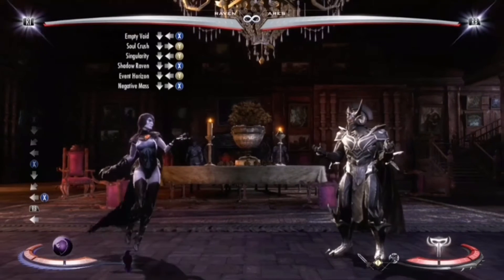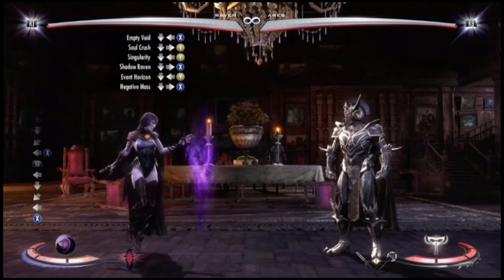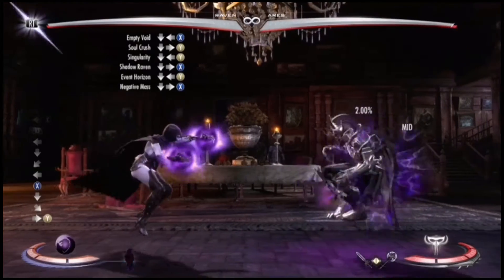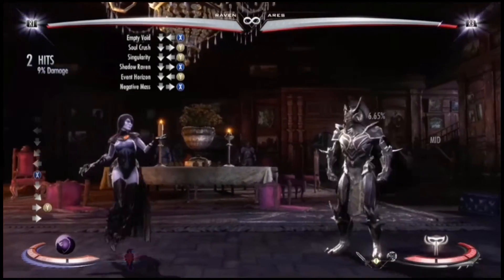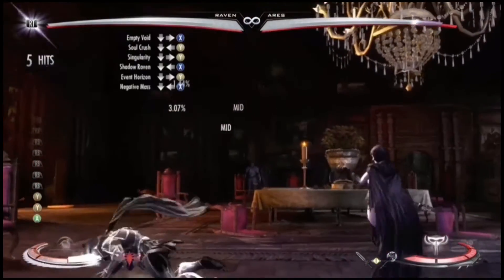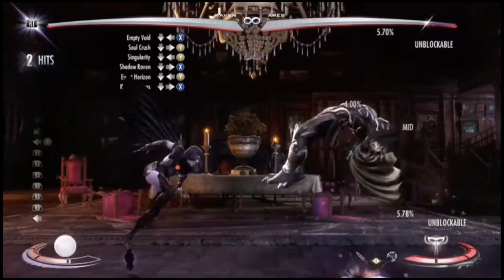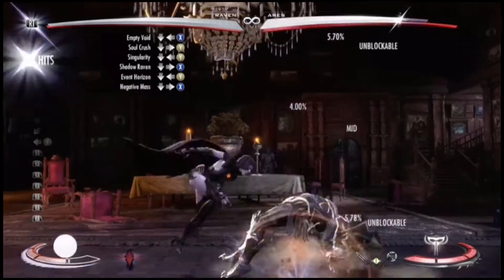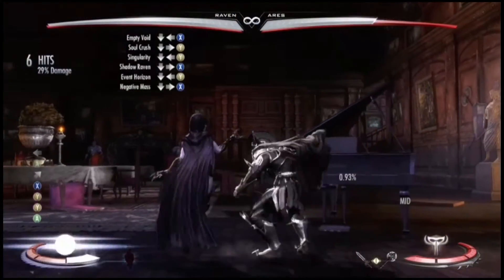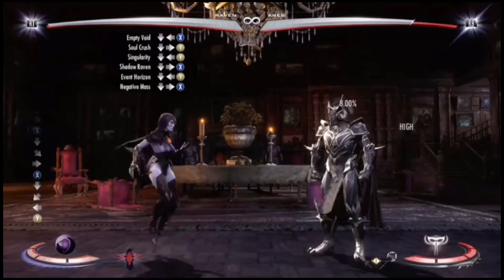Like always, let's start off with the special moves. First we have Empty Void, which is like a projectile block or something. Soul Crush is for either a combo ender or a combo extender — it is okay. Singularity is also a combo extender if you need a burn. Shadow Raven is a projectile; it's pretty good.